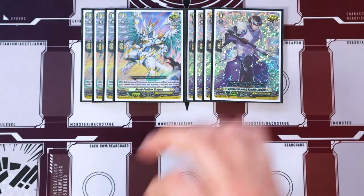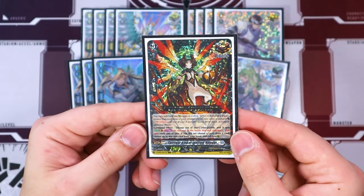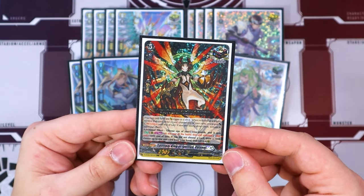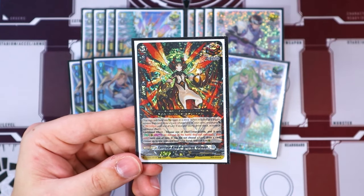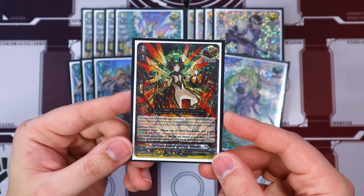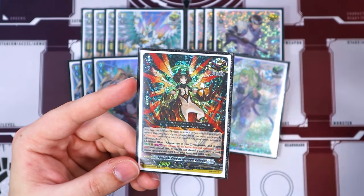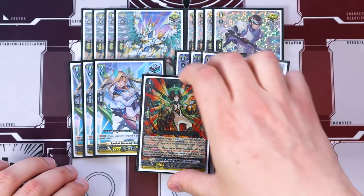For triggers: Blade Feathers, Gurgants, three Alpac fronts, four heal triggers, and our over trigger is Valnut. Valnut is really good — when you drive check it, choose one of your rear guards and it gets the ability of: once per turn, at the end of the battle that it's attacked, it stands. If you didn't choose a card because there's no standing rear guard, you can draw a card, choose a card from your hand, and call it to rear. What I like about Valnut is that you can apply the power afterwards, using the additional effect first before assigning the power. It keeps up the multi-attacking of the deck. I still think Valnut is the better choice over Martinoa.